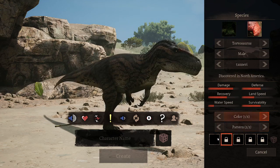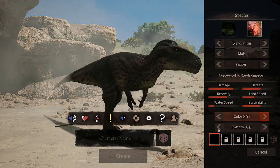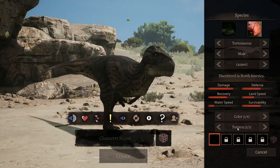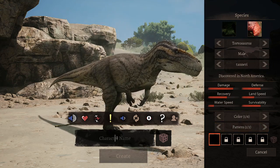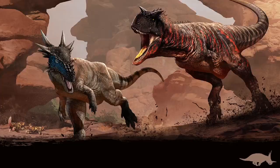Oh, that's some interesting color choices. Can I just make this thing pitch black? That's weird. We'll just call him Kevin - that's interesting.